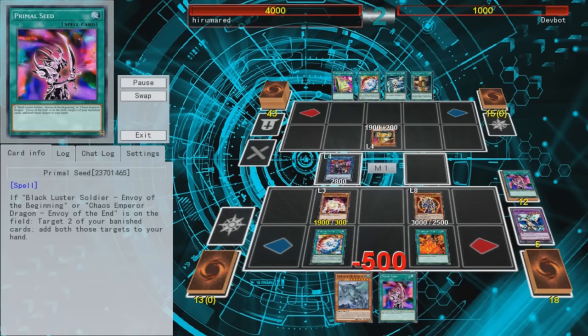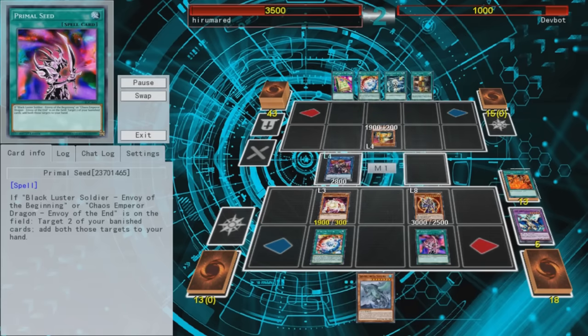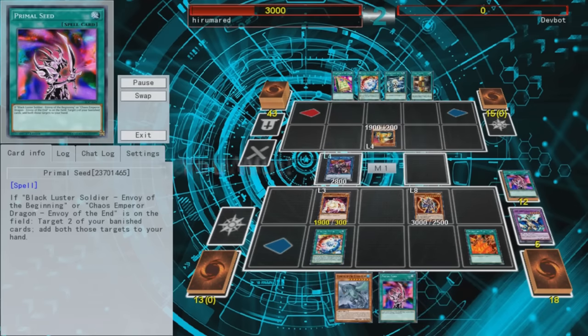In order to set up this loop, you need 4 cards: one specific card on the field, 2 specific spell cards in your hand, and a way to banish all cards. Which makes this loop not at all consistent, and that's why it's only at number 9.